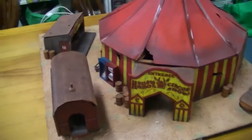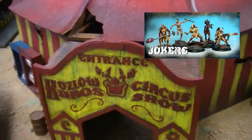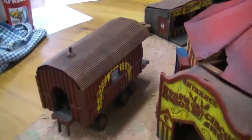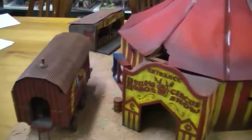So this is the table requested by the client for his Joker crew from Eden, with a caravan, a little sideshow stand, and a couple of ruined vehicles. Now Eden is a post-apocalyptic game, so we've sort of tried to follow that with the barrels and the wrecked vehicles.